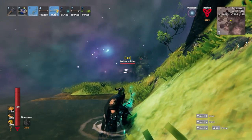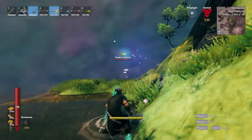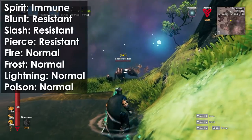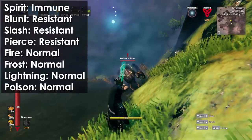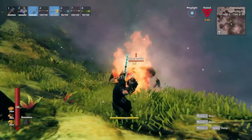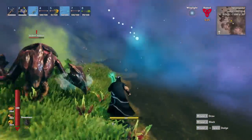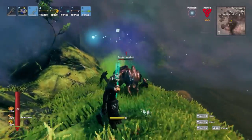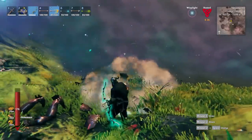Next up is the Seeker Soldier — it's the big hard-hitting version of the Seeker. Just like the Seeker, it's immune to spirit, resistant to blunt, slash, and pierce, but takes normal damage from fire, frost, lightning, and poison. Get some stacks going on it and be ready to dodge its attacks. It hits pretty hard, so you want to be well-equipped and rested. It takes a little longer to kill, but as long as you're careful and don't run out of stamina, you'll be fine.